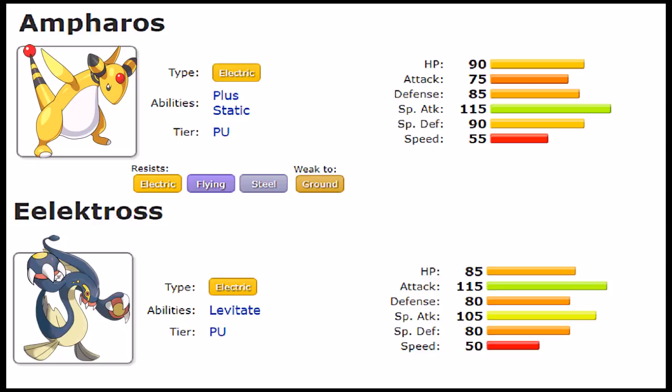When it comes to abilities, there's really no competition. Ampharos sports Plus and Static, and while Static is a fair ability — possibly paralyzing opponents that hit it with a contact move — Eelektross packs Levitate. For a Pokemon with only one weakness being ground, having Levitate is genuinely scary. It complements its defensive typing perfectly, granting immunity to Spikes and Toxic Spikes as well, making Eelektross overall more defensively interesting than Ampharos despite Ampharos's superior stats.